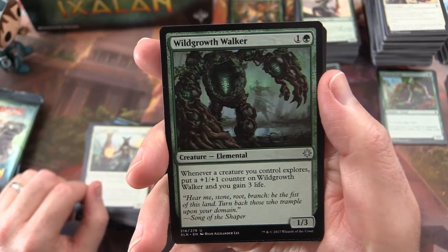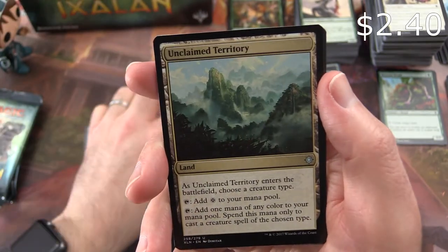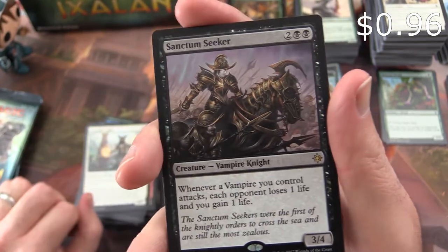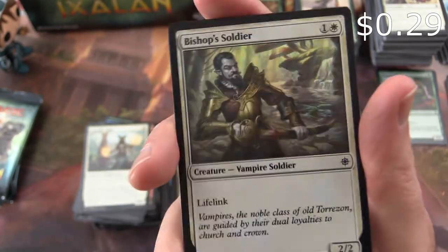Wild Growth Walker is the uncommon. Glorifier of Dusk. Unclaimed Territory. And Sanctum Seeker is the rare. Foil Bishop Soldier.